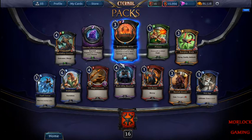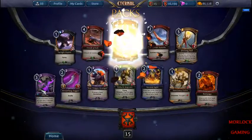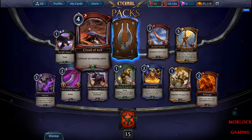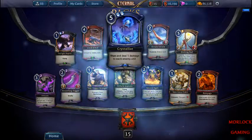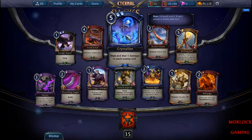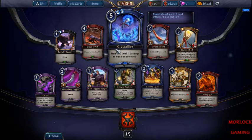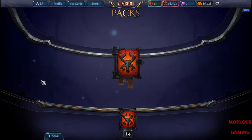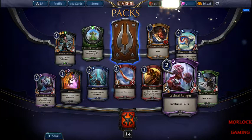Another great stone altar. Nothing too special this pack. Crystallize is used in some control decks — it stuns and deals 1 damage to each enemy unit. So you can have 7 units out and it will stun all of them and do 1 damage to them. It's pretty powerful if you can stay alive to cast it.